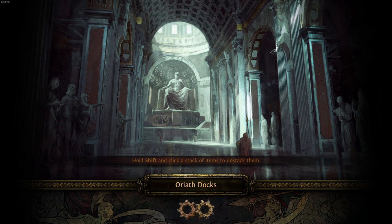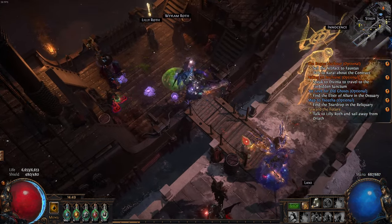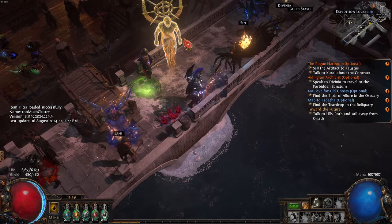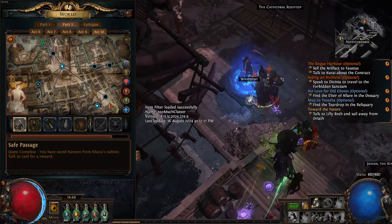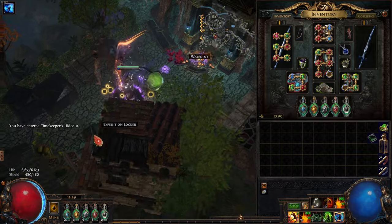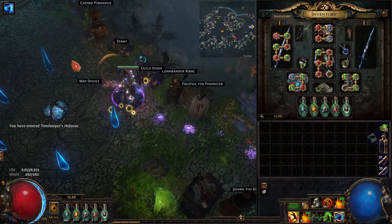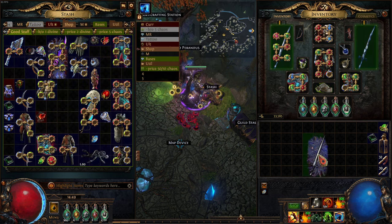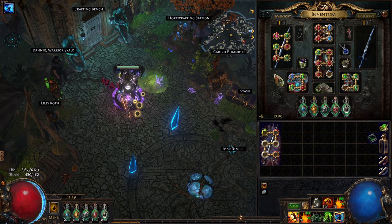Hello everyone and welcome back to another Path of Exile video. Today I have a different video instead of a build diary, because this time I'm not playing a build I came up with myself — I'm playing a replica Alberon Warpath friend stacking Juggernaut. I managed to farm the currency to buy the boots, but my gear outside of the boots is fairly terrible, so I needed to find ways to specially craft the weapon to help solve the damage issue.